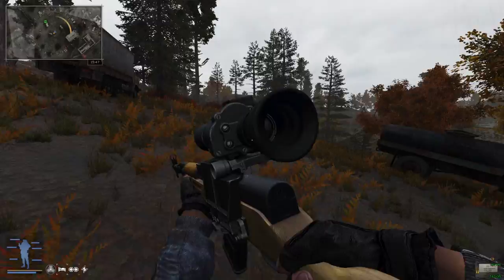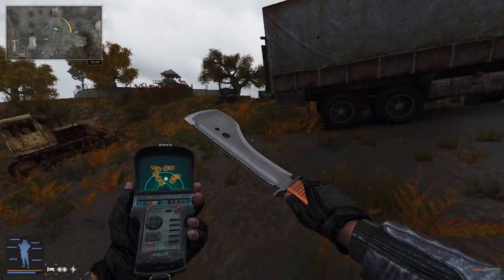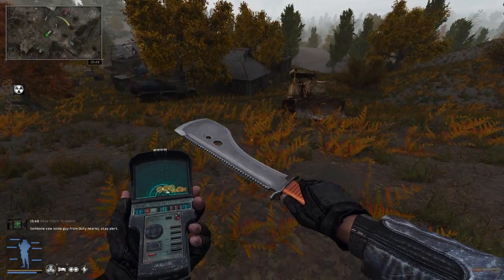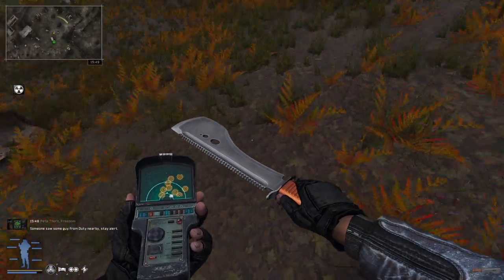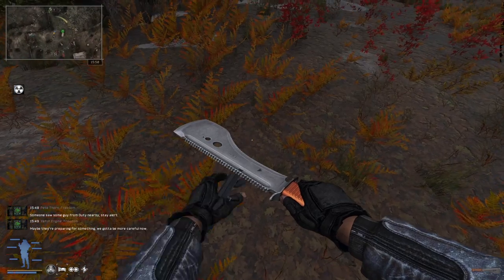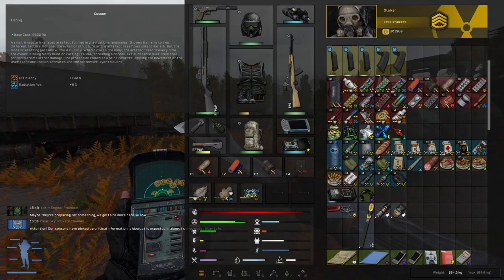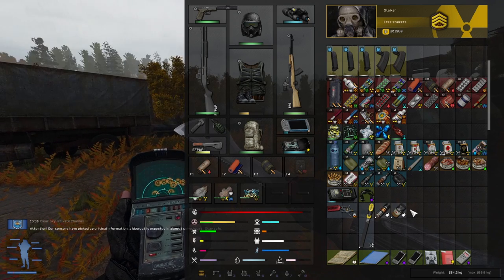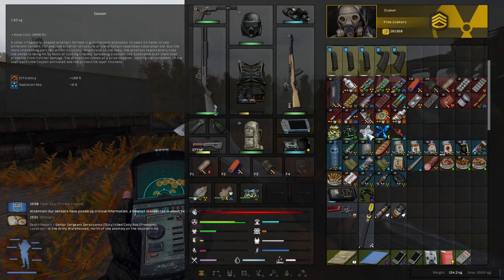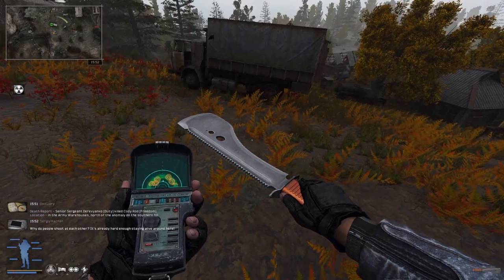This is a great time to actually use our new scanner. Pretty sure there is an artifact here — yes, there is an artifact here. I'm going to guess this is not a good one for us. Radiation plus eight — it's a Cocoon. Wait — radiation resistance? Not radiation penalty, radiation resistance. It's actually good! I almost dropped a really decent artifact.